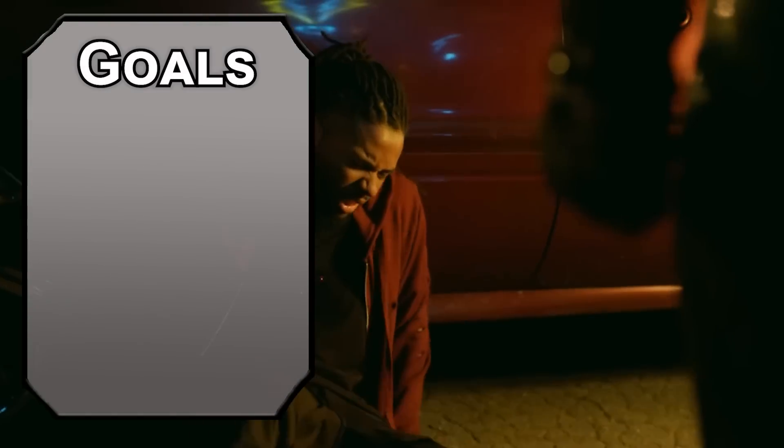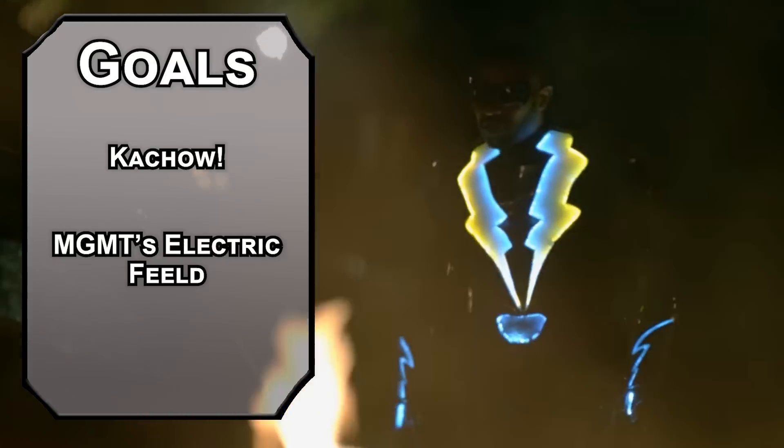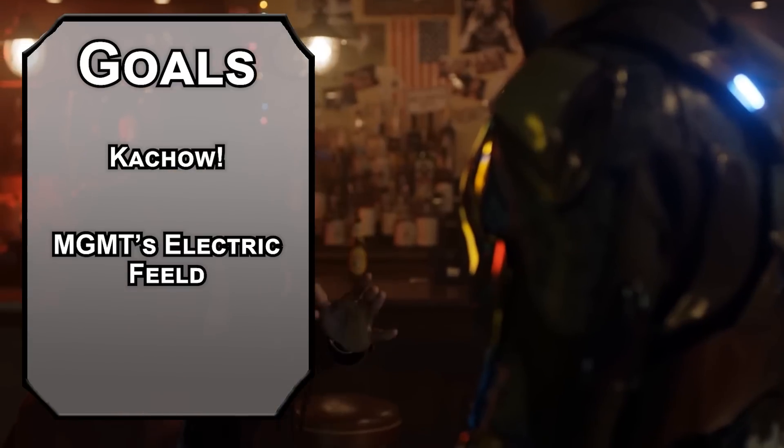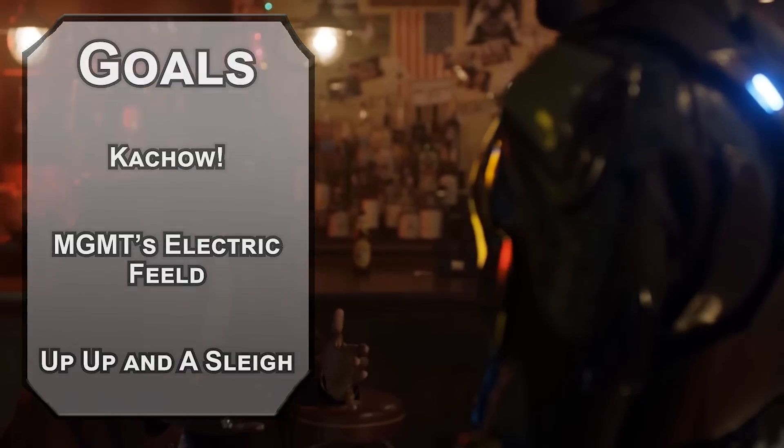Let's start off with our rules for this build. First, lightning is fun, let's get a bunch of lightning. Next, we need to get defensive, with some force fields to force attackers to feel bad. Finally, we need the power of flight. Getting around town is so much easier when you don't get stuck in traffic.